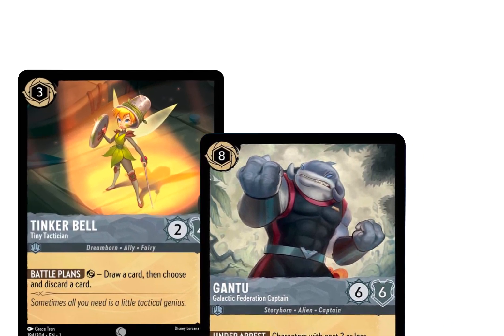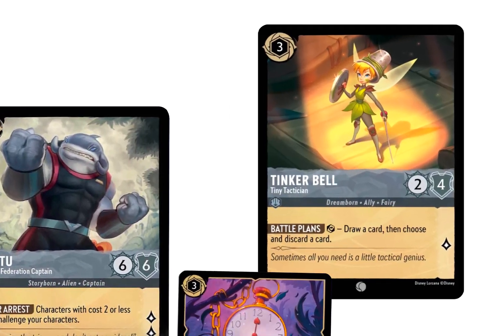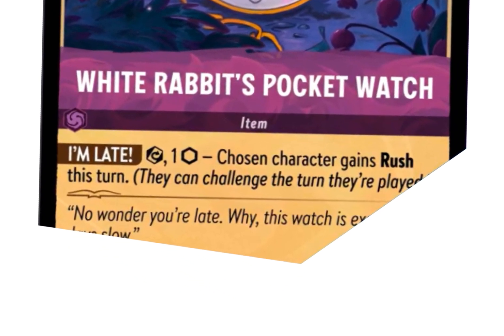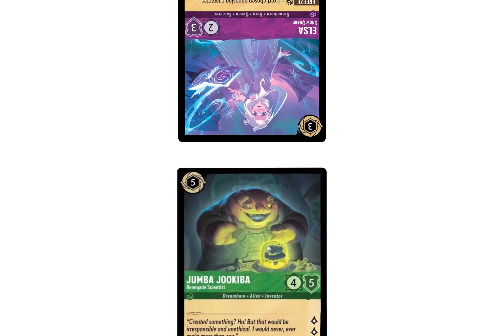One of the recently revealed cards is the White Rabbit's Pocket Watch, which grants a character Rush — the ability to challenge the same turn that they are played. I find that to be interesting, because it shows that usually, without using this item, you will not be able to challenge the turn that a character is played.